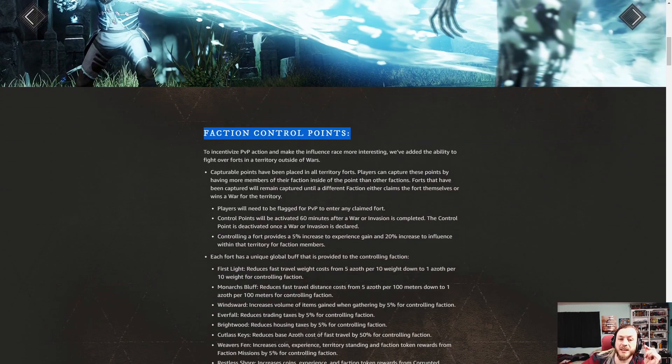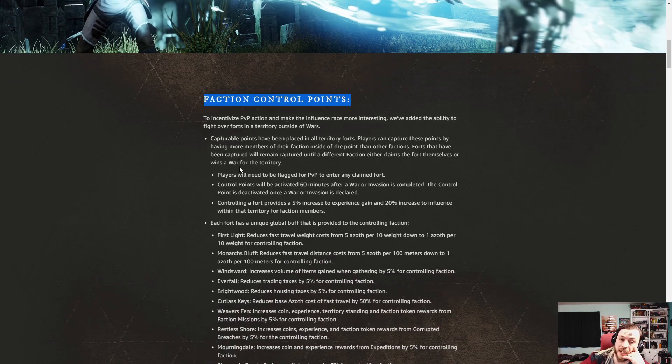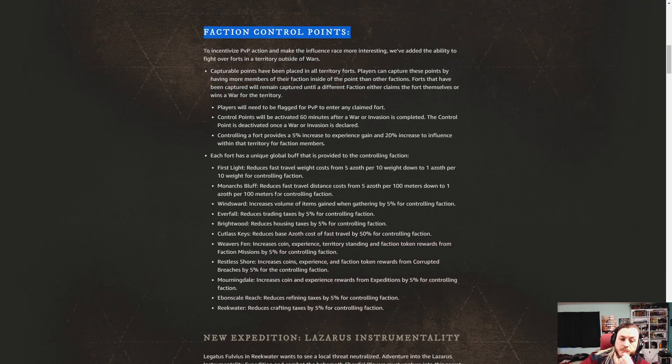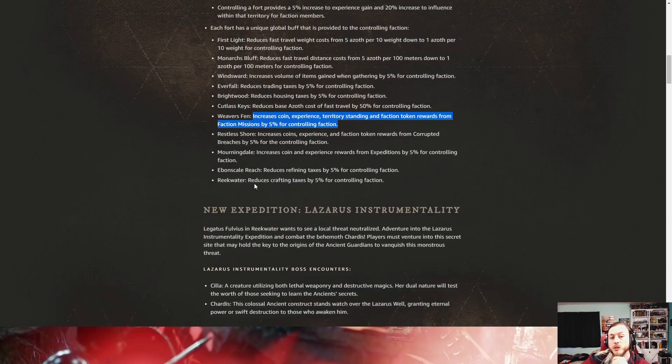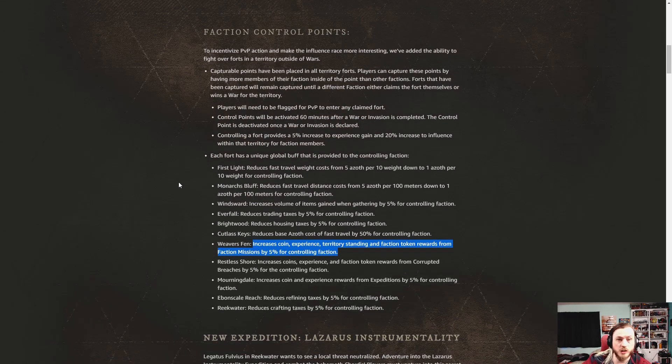Faction control points — they're really cranking out the stuff, which is great to see. The extra control points are points your faction can control and actually gain benefits from — more XP, less travel cost, fast travel, and if you have two points connecting on the map you can have shared storage transfer, presumably for a fee. You also get reduced taxes, more currency gain, and the clan who controls it gets a special bonus too — like crafting supplies.